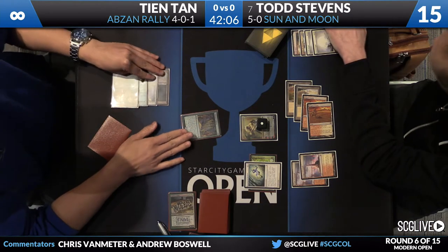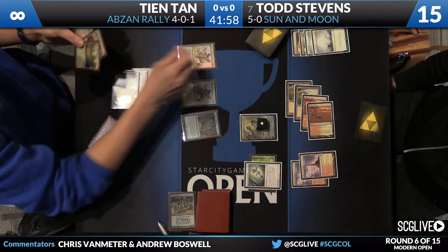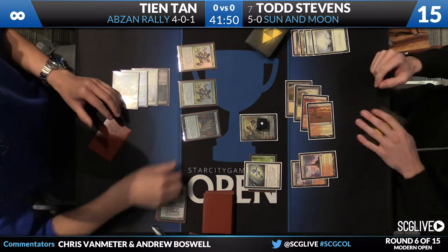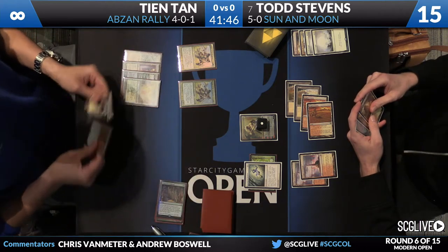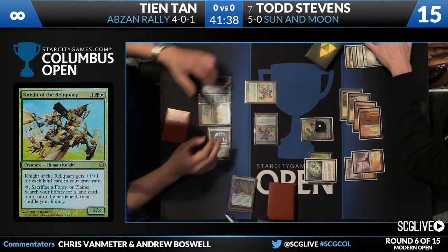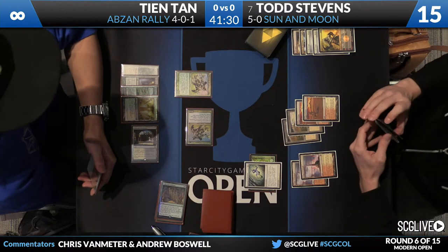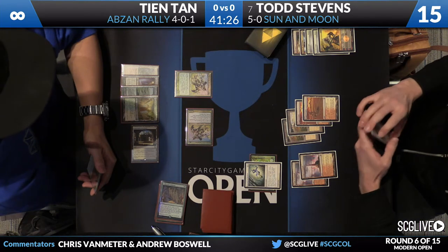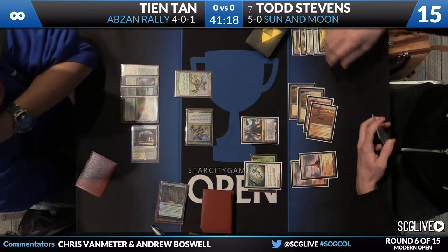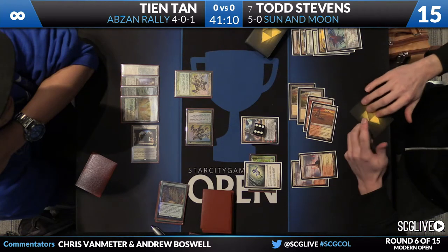Here's the Collected Company. It would be pretty amazing if we just saw Todd Stevens naturally deck John. Two Knight of the Reliquaries — looks like there are three lands in the graveyard. John only plays two of them, and he got both. One knight is going to attack and kill the Chandra. The reason he's keeping one untapped is because he has cards like Horizon Canopy for a good redraw. There is a Nahiri — it's going to plus and discard Emrakul. The 'We Have a Plan' plan is engaged.